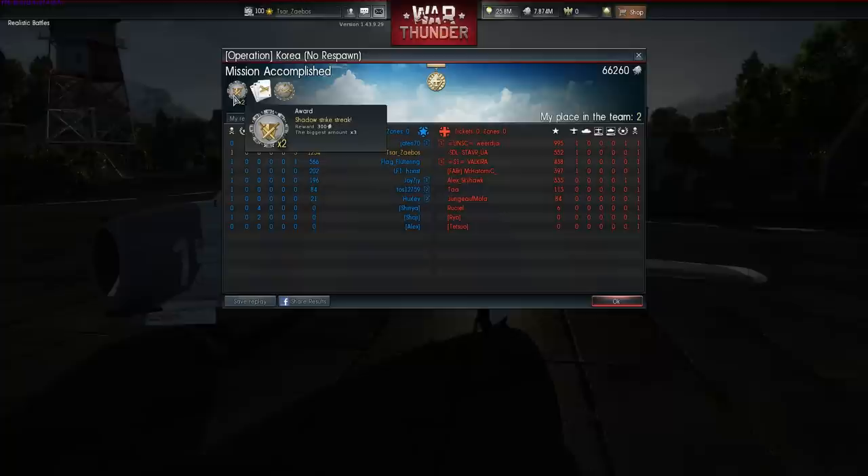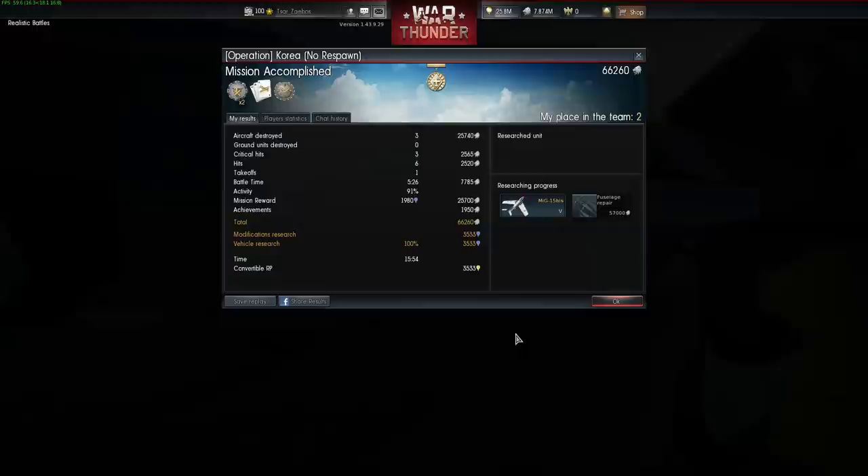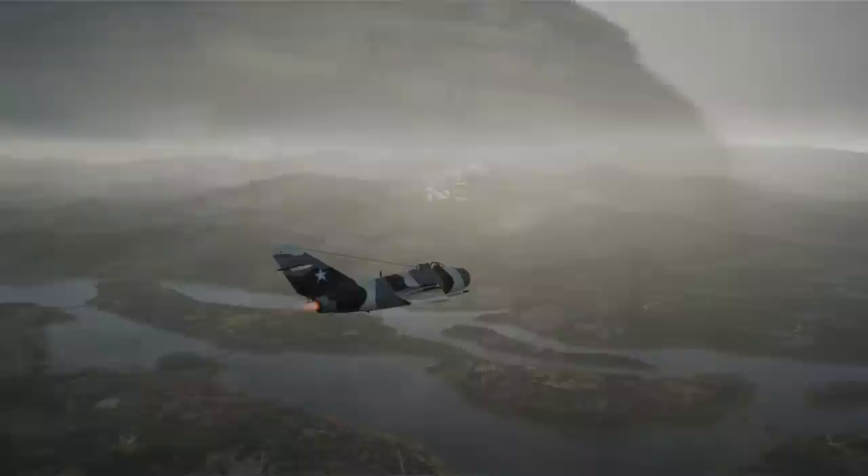Results for the match: second place for the team with three kills and one death — Shadow Strike x2, Win Streak x3, Terror of the Sky. 66,260 silver lions and 3,533 research points, and that was my fuselage repair completed. A great first half of the battle, but what a way to end it. The truth is I got a little cocky after three easy kills in the MiG-15 Bis. We did still win the match, but that was more luck than anything else — the F-86 F-2 that rammed me left the F-25 alone with another fully upgraded MiG-15 Bis, and that one-on-one ended firmly in the MiG-15's favour.